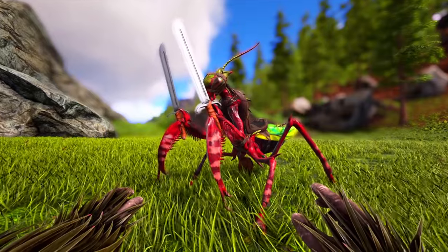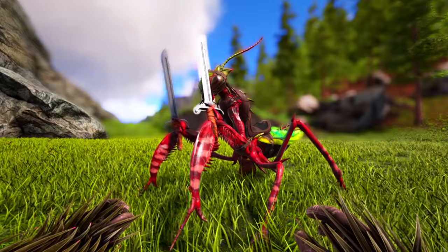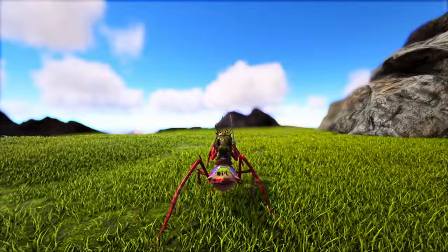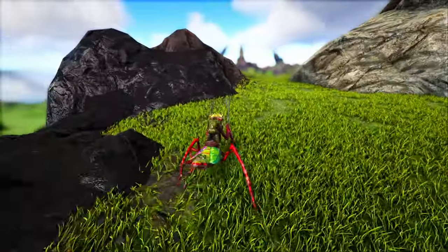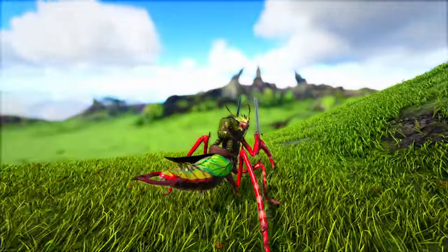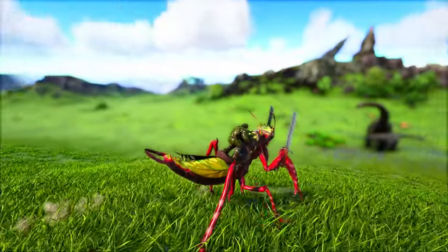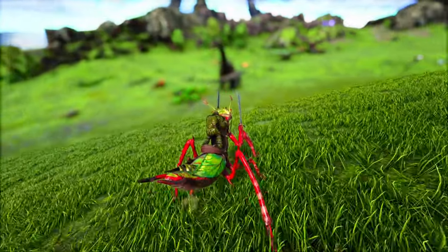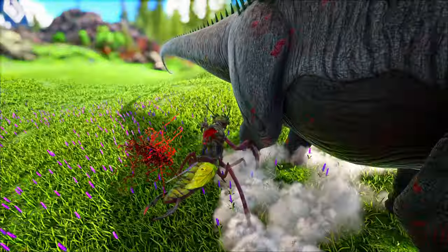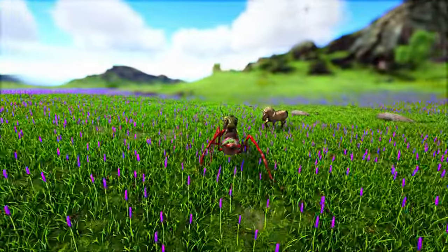Coming in at the number ten spot I have decided to put the Mantis, as I find this creature is highly effective in boss scenarios. It is quite a fast, rapid creature and it can also wield weapons. It is a really valuable one for defeating the Manticore on Scorched Earth — that's definitely where I would advise it the most. Although the tame method can be a little bit annoying, it's not too bad.